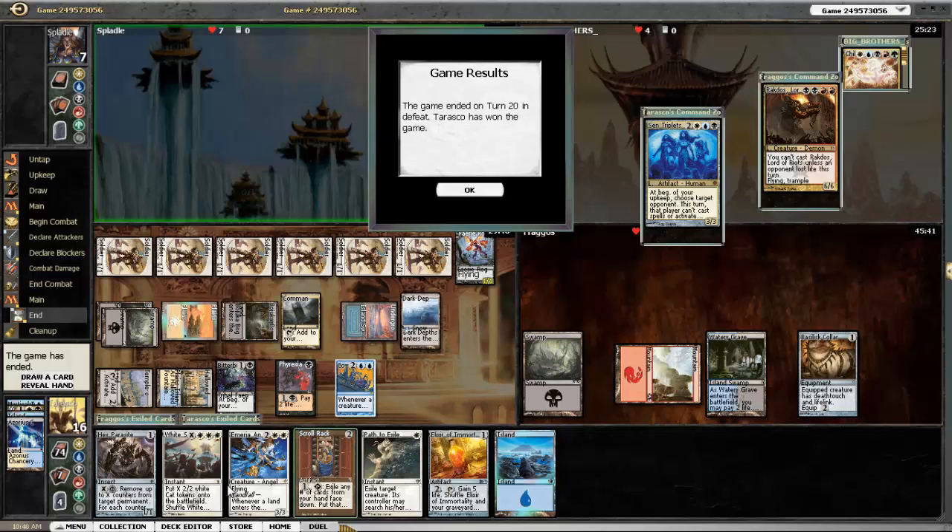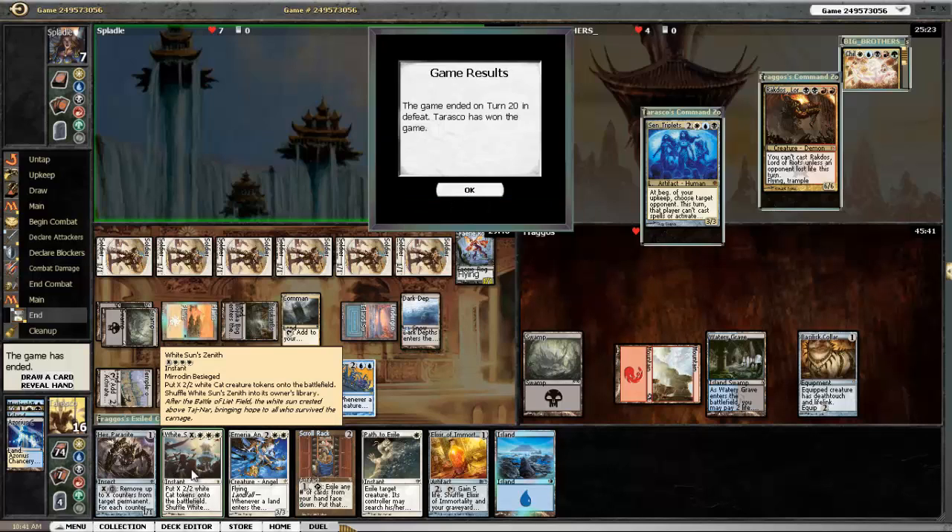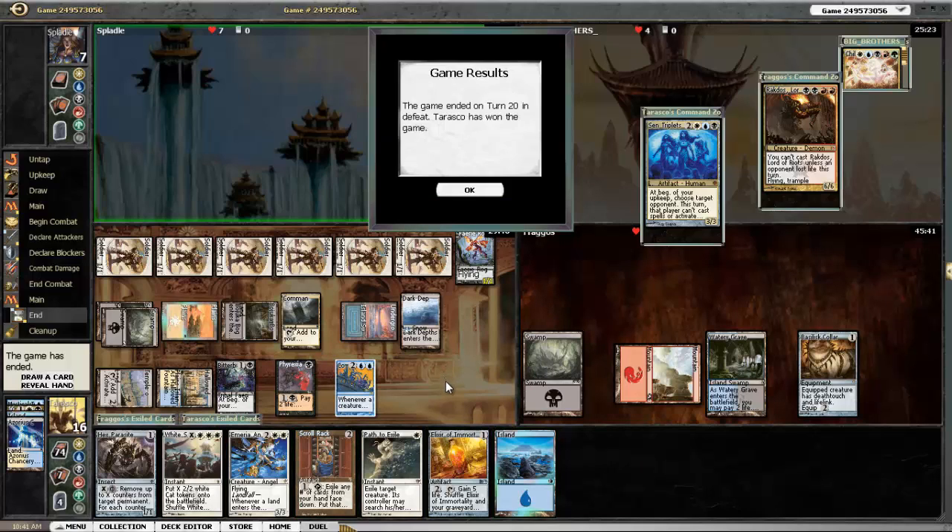This was a 20-turn game that was like three hours long. I was in a pretty good position mainly because I had Scroll Rack and Hex Parasite with Dark Depths out — I could have brought Marit Lage out after a while, or expelled out White Sun's Zenith. Just a long back and forth game, goofiness all around. I hope you enjoyed that — it might not have been the best recap, but it was still a ton of goofiness.